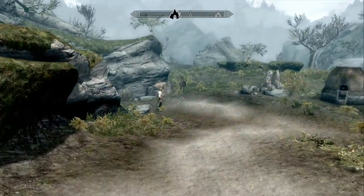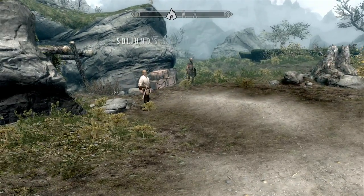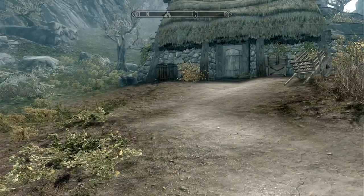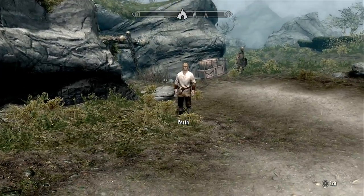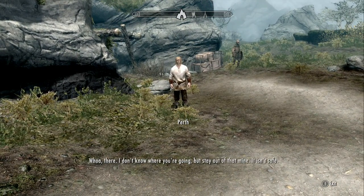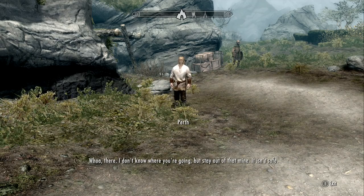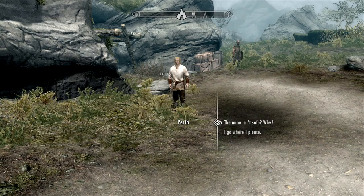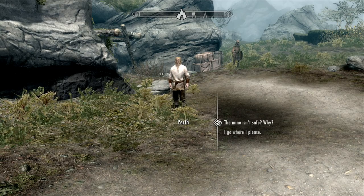We're going to activate it right now. Soljund's Sinkhole Discovered. As you can tell, there's like two things here. There is a house and there is also... I don't know where you're going, but stay out of that mine. It isn't safe. Well, I wasn't going to hold off on talking to you until I finished my description, but there's a house back there and there's also a mine there, so we'll explore both locations.